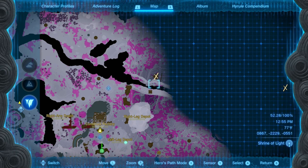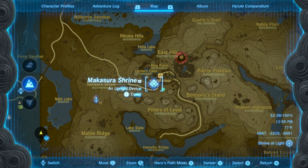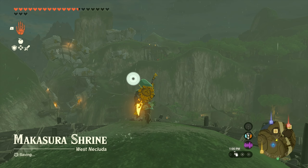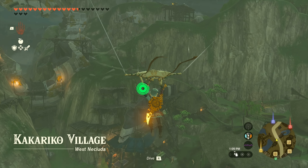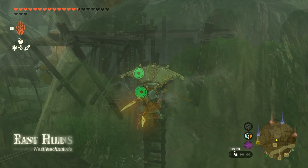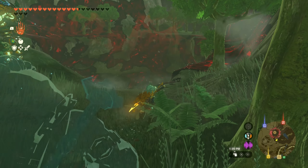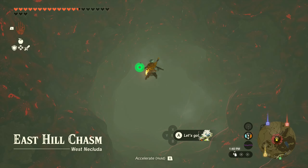All right, so to get to the other side of this wall, let's look on the surface — Kakariko village, this chasm right here. Boom, that's it — that's how we'll get there. So let's warp to Kakariko. I don't think we've ever actually gone in this chasm, except maybe to chase the dragon for a second, but we never actually went down and explored from here. Now's the time, let's do it.